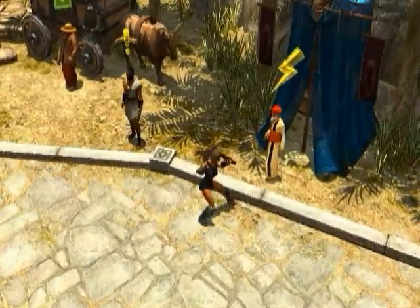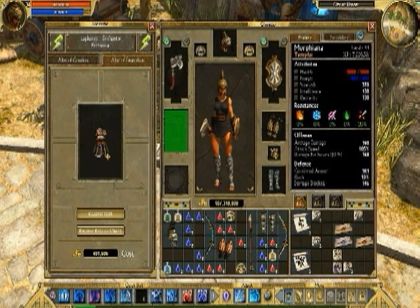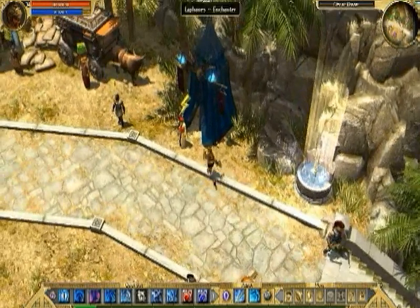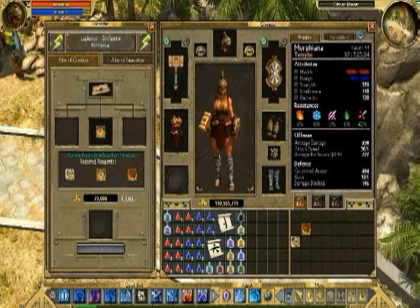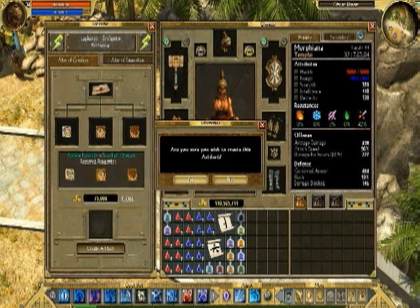Enchanters are a new type of NPC in Immortal Throne. They serve two main purposes: the first is that they will allow you to separate items and relics. The other main function is that enchanters will be able to create artifacts for you. Throughout the world, you'll find arcane formula — basically recipes that allow you to create a powerful item called an artifact. You bring the recipe and the proper ingredients back to an enchanter, and they will create a very powerful item which you can equip on your character.